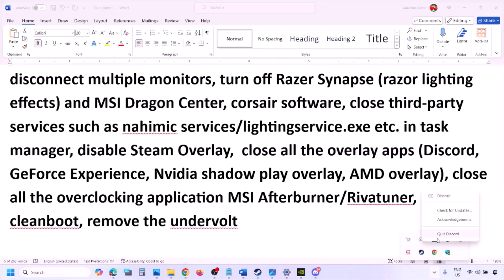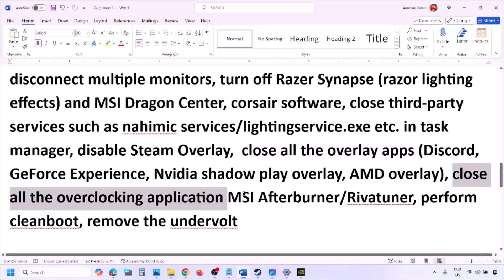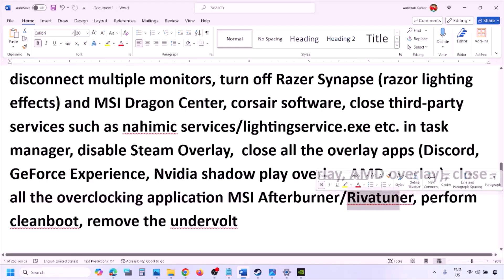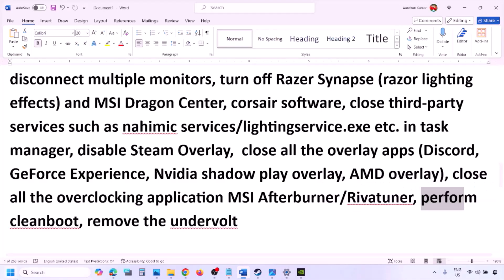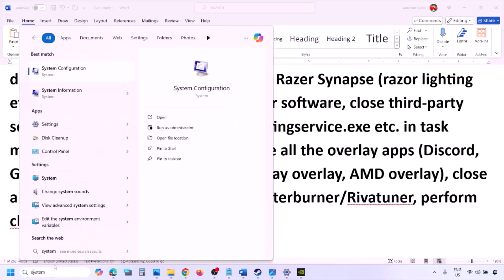Close all overlay applications such as Discord and GeForce Experience. Also close all third-party and overclocking applications — for example, if MSI Afterburner is running, right-click and close it. If RivaTuner is running, close that too.